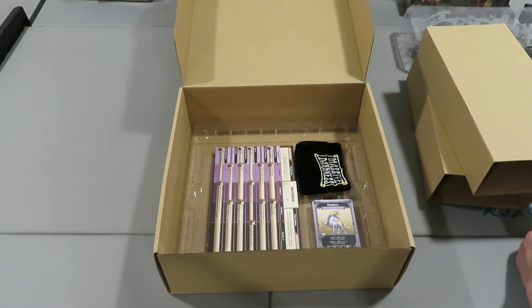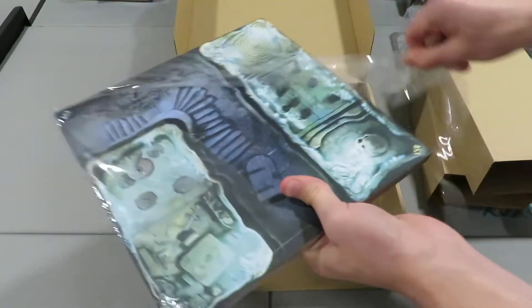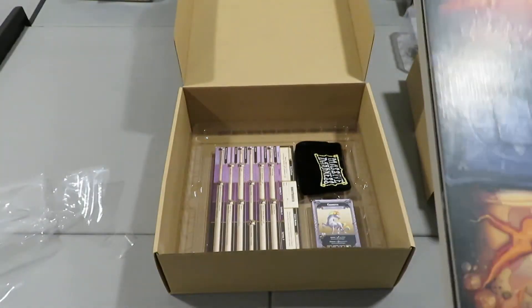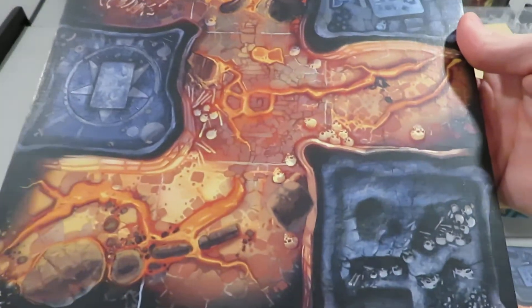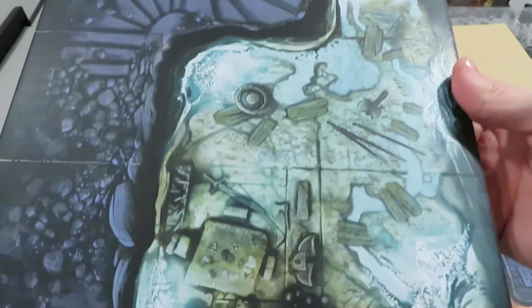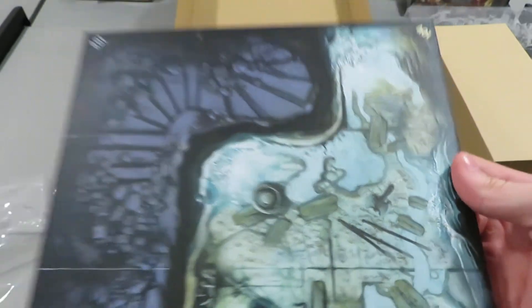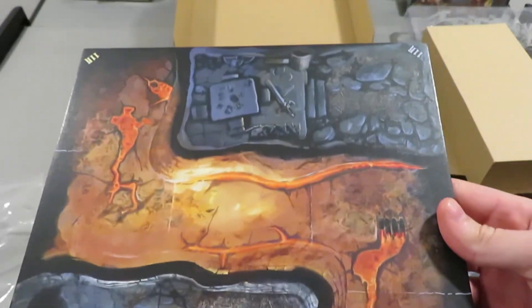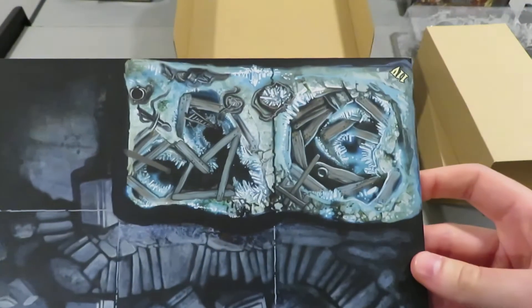I'm just doing a little cut of the plastic, doing my best not to slice my finger open. So here is a lava tile — the one you just saw on the very top of the pile. Underneath, it looks like they're double-sided — one crystal and one lava. I don't know how many tiles are here in total, but it looks like there might be six. There's some really cool art — a crystal cavern kind of thing. I really like that.